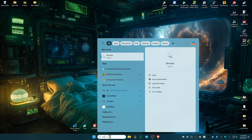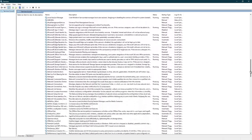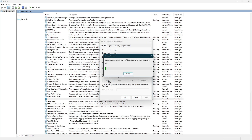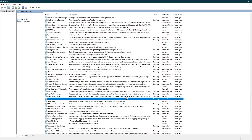Go over to your search bar, type in 'services', and click on Services. Wait for it to load, then find VGC, click on it, right-click, go to Properties, set the startup type to Automatic, hit Apply, and then hit Start. Wait for the process to finish, then hit OK.